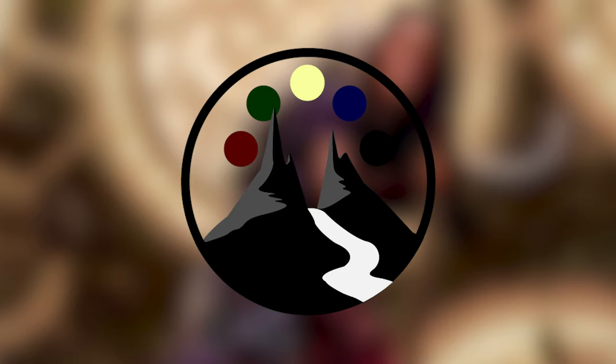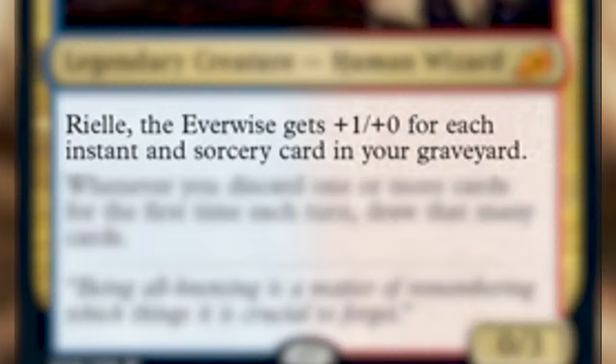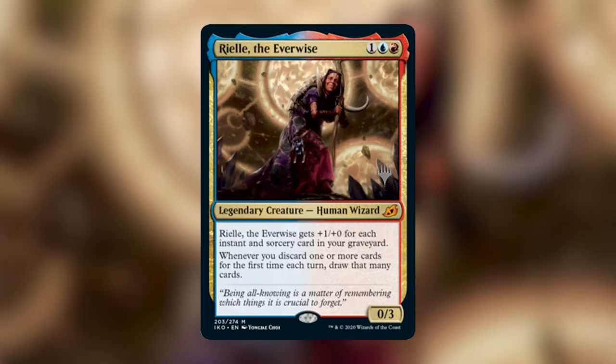With that out of the way, let's dive into today's episode. We're doing a deck tech on Rielle the Everwise. Rielle is a legendary creature — human wizard — that costs one, a blue, and a red. She gets +1/+0 for each instant and sorcery card in your graveyard, and whenever you discard one or more cards for the first time each turn, you draw that many cards. She's a 0/3.